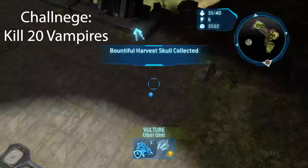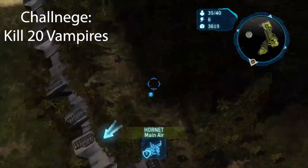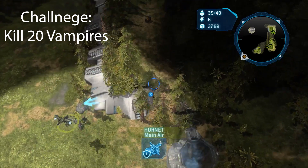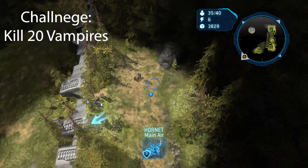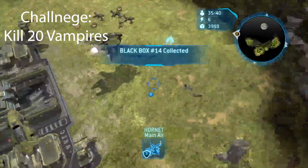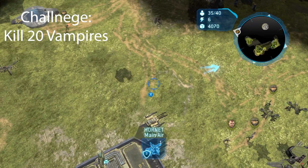The skull is going to be right after you take out the third Covenant base, so the skull is going to be right here. And then the black box is actually over here — you can only get this with a hornet, so it's going to be right over here. There it is! Alright, well that's that, now on for the final mission for the black box and the skull.